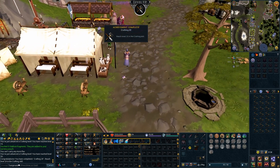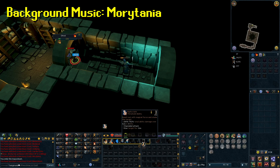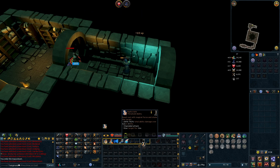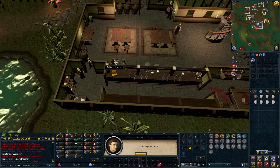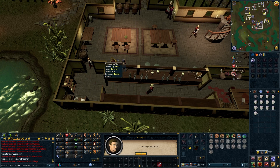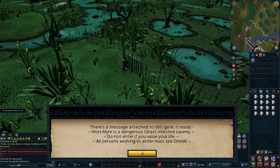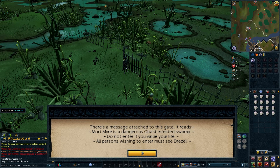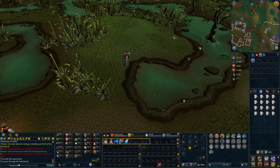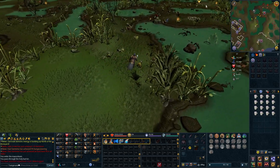Now we can finally begin our first task. Off to Morytania. Rather than completing Priest in Peril, we can just kill the ghoul and have free access to Morytania. I stopped by the Canifis bar and bought some Moonlight Mead — it heals pretty well and it's really cheap. I also made sure to grab the lodestone. Unlocking all the lodestones is a passive task, so we're free to get them as we see them. Since we can't talk to Drezel yet, we have to circle around Canifis to reach the Mort Myre swamp.